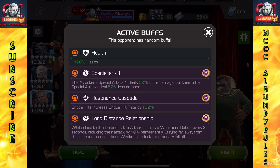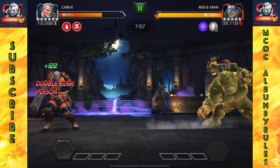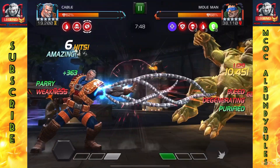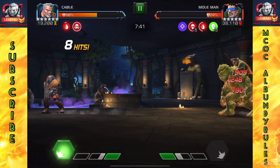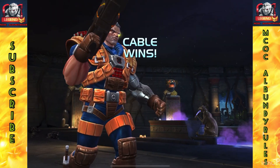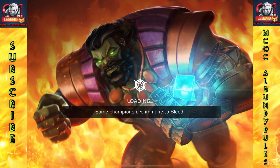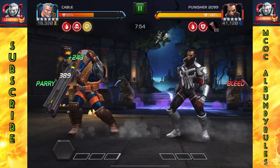Now we're looking at the Mole Man — quick look at the buffs, 170,000 range right here. Going to do what I've been doing: throwing those heavies, whether it's parry-heavy or punishing a missed heavy or missed special with the heavy. Looking at the degenerations right there — I believe I got enough. Just look at all those red numbers ticking away. I'm going to back off; as long as I keep backing away they usually won't throw a special, and I'm just letting the DOT do all the work.